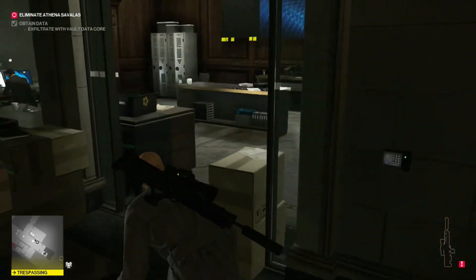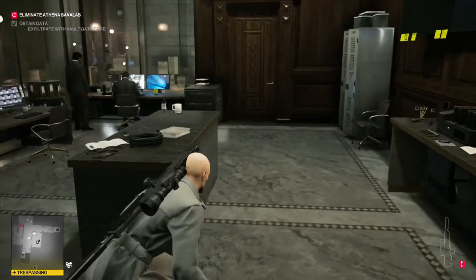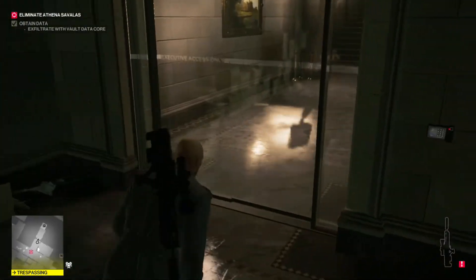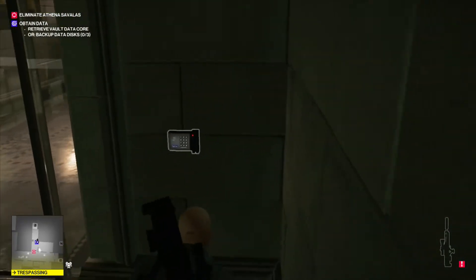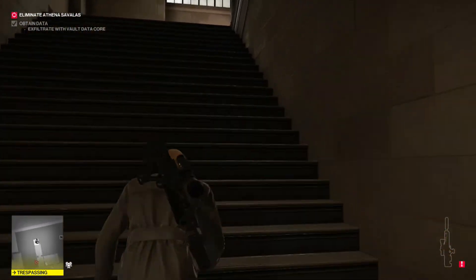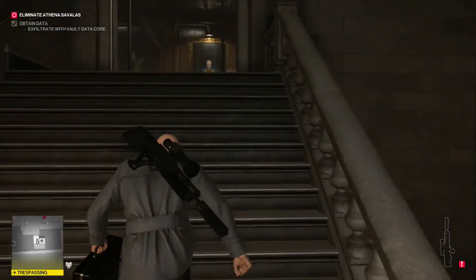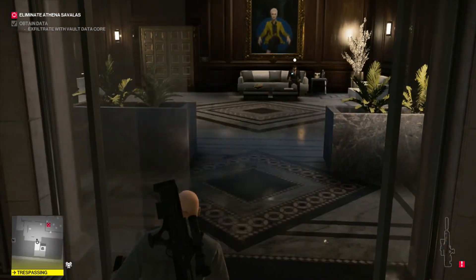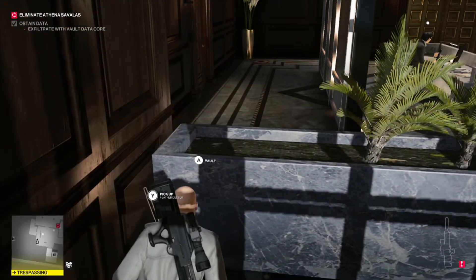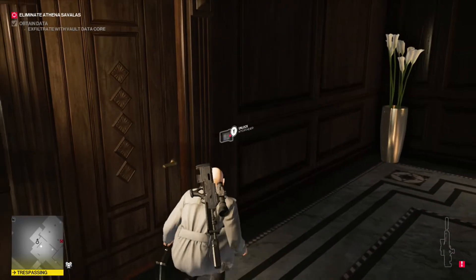Once up here, head to the right into this room and make sure these two guys don't notice you too much. There will be a little bit of interest from them but you won't stick around long enough for them to become too suspicious and chase after you. Head through this door and make your way up the stairs into a secretary area just outside of Athena's office. If you head to the left and jump over the plant you should be able to get to the room just behind the secretary and make your way into her office.